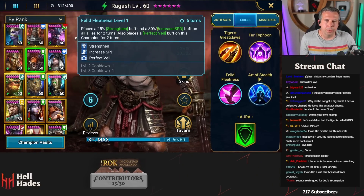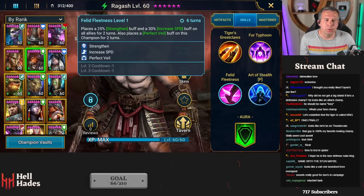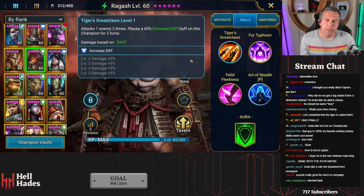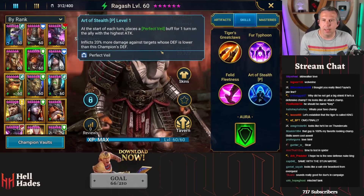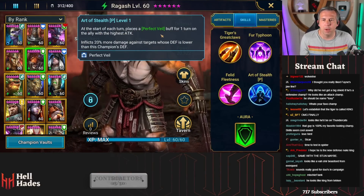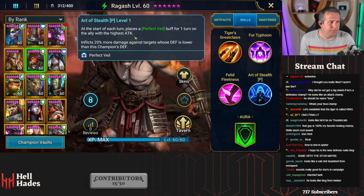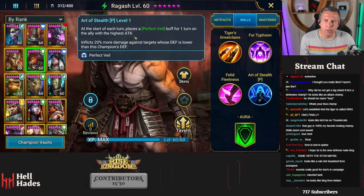This is a really good clan boss type ability but also just great for any waves. Finite with a double hitter here, tanky as well. Passive: at the start of each turn places Perfect Veil for one turn on the ally with the highest attack, which is cool.